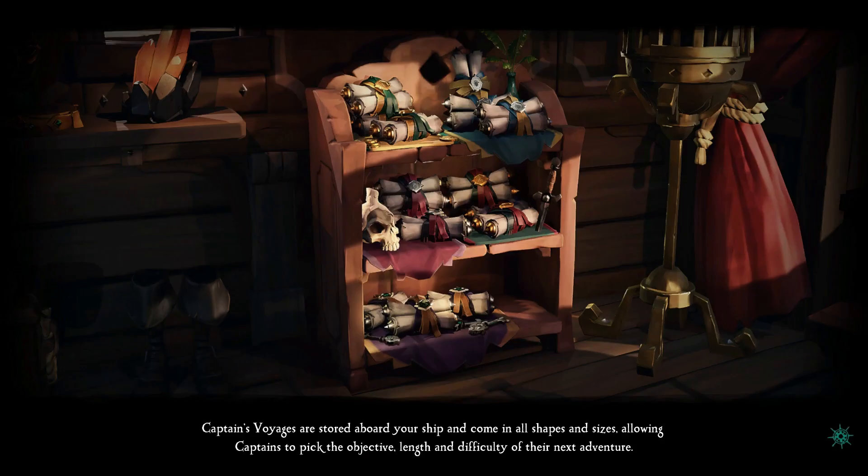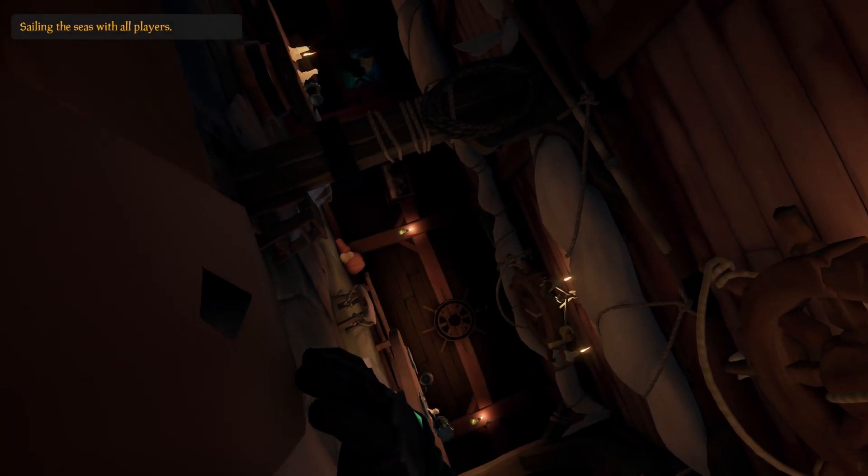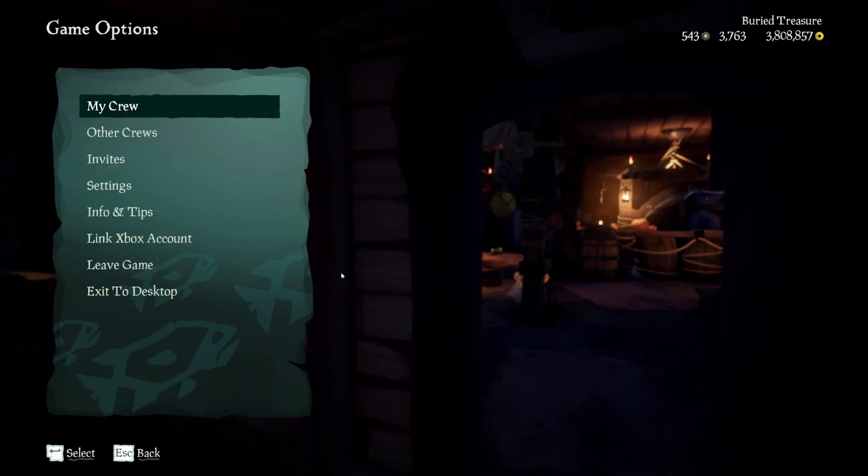Once you know what outposts you want, it's time to log into adventure mode. Spawn in on your captaincy boat and check to see if you are at one of the desired outposts. If yes, great, move on to the next step. If not, hop servers until you spawn at an outpost close enough to the storm path.